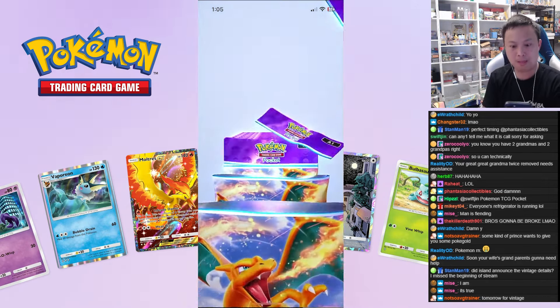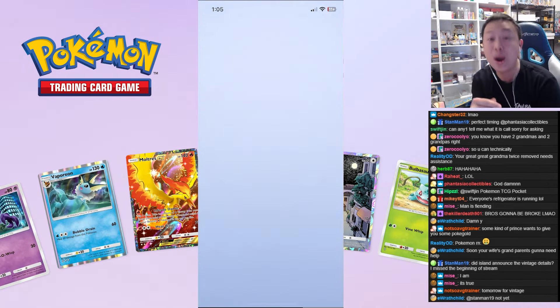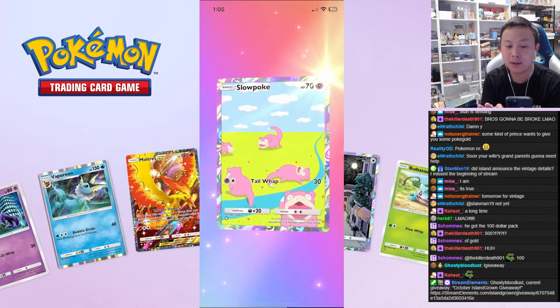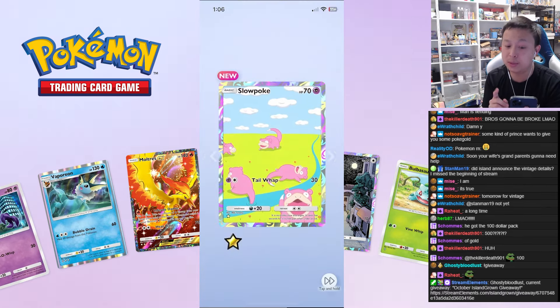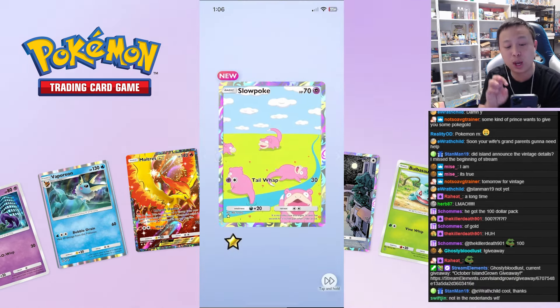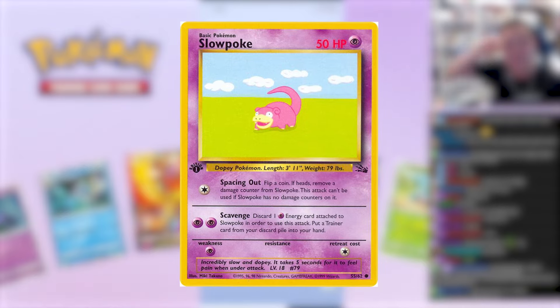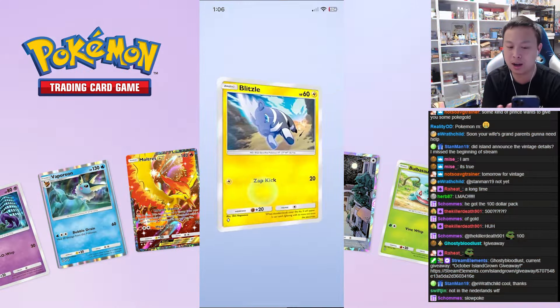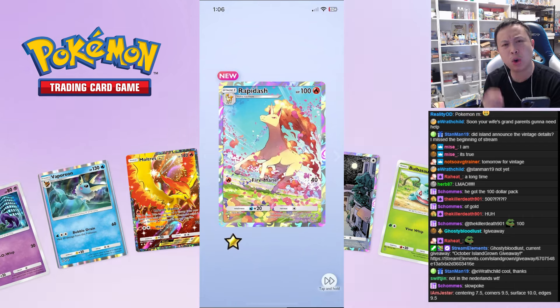Oh wait, I didn't even know that was a thing. Did you see that when you swipe the pack open there was a shine? It was like a flicker at the top of the pack. There's something in the middle pack for sure. This is a very cute Slowpoke card though — they took the old artwork and extended it with more Slowpokes. That's so cute!